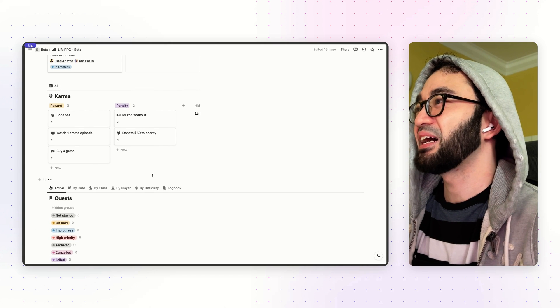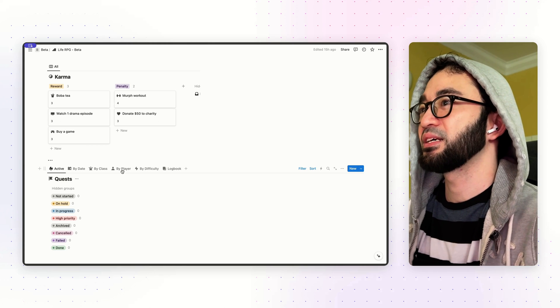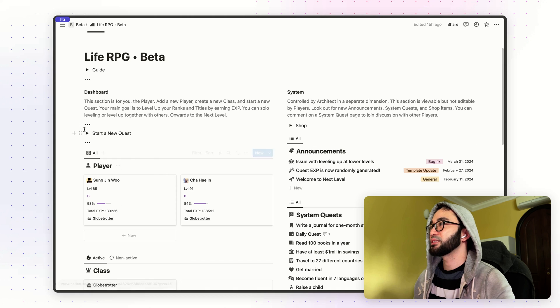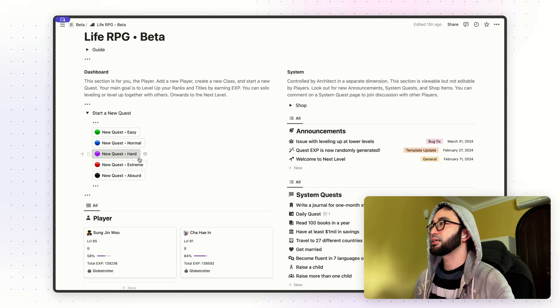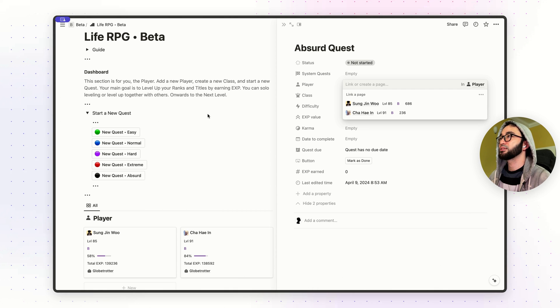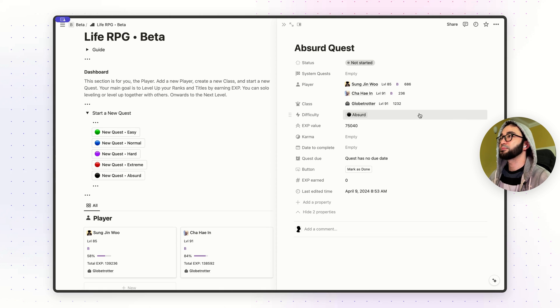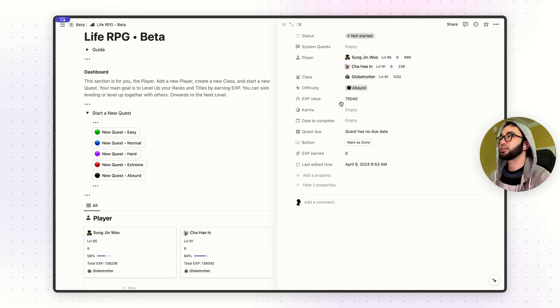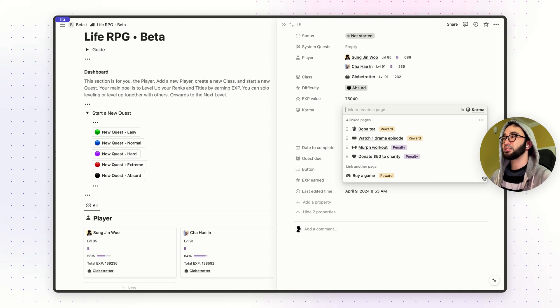How do we add a karma, reward, or penalty to a quest? All you need to do is head over to 'start a new quest' and click the button. Or you can create a quest from anywhere by clicking on new. I'm going to go ahead and click on absurd. First thing, add a player — it's going to be Sung Jing Wu and Cha Heian. Then the class is going to be Globetrotter. We have the usual difficulty and experience value, and now we have karma.